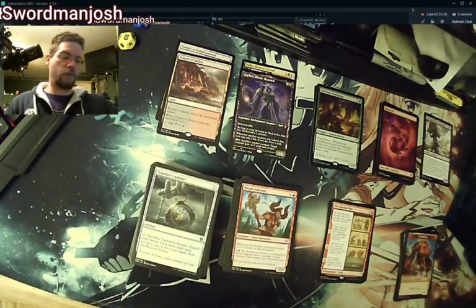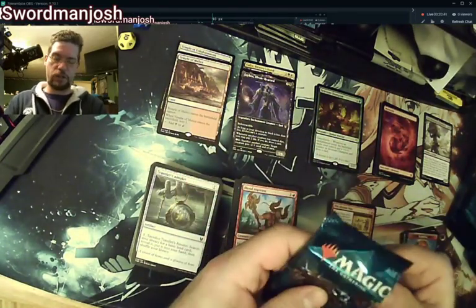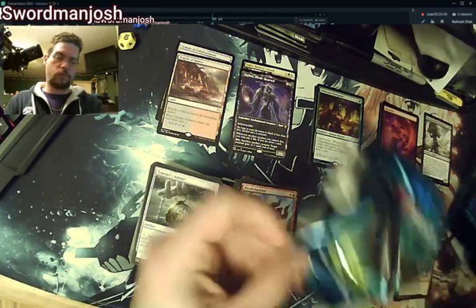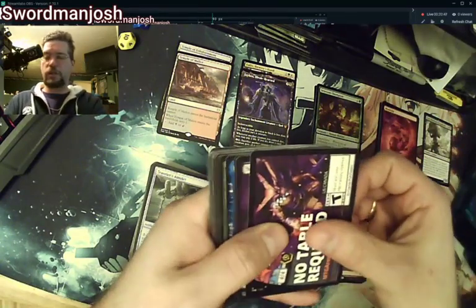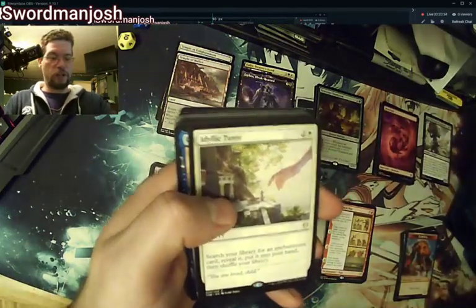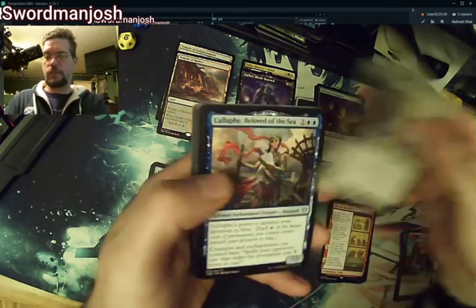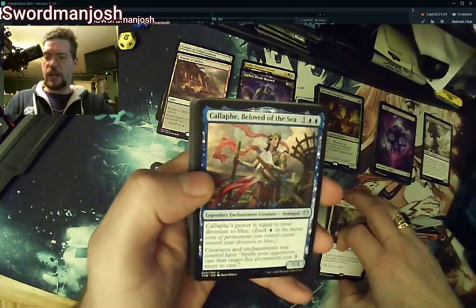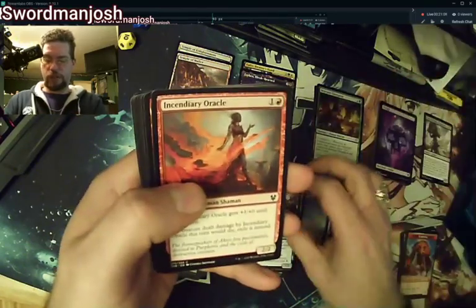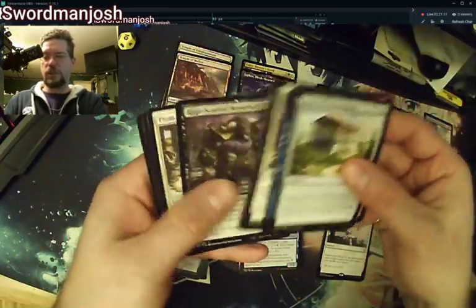Hateful Eidolon — that's a fun card. Traveler's Amulet — so tired of that one. We are officially over a third of the way through and still no mana rock. There's our Idyllic Tutor — that was one we were looking for, happy to see it! Then we have Caliphate, Chain Web Reverent, Top Light.